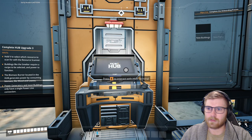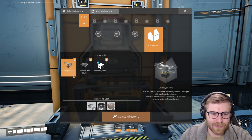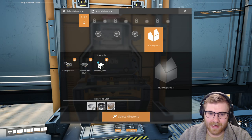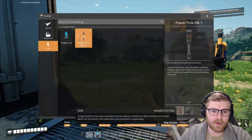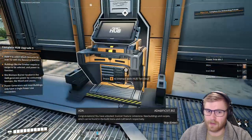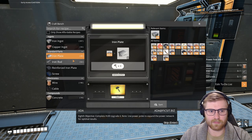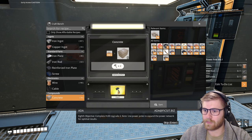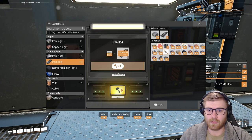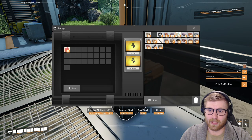Hub upgrade! Look at that — four or five minutes in, you kidding me? Hub upgrade, thanks. Conveyor pole — yo! Three inventory slots now, you're talking. Congratulations, you have unlocked the scanner feature, limestone, new buildings and recipes which can be found in the build menu and craft bench respectively. We can't see through our craft bench anymore. Hub upgrade four — we're gonna need some concrete. We need a power pole to try and get two smelters going at one time.